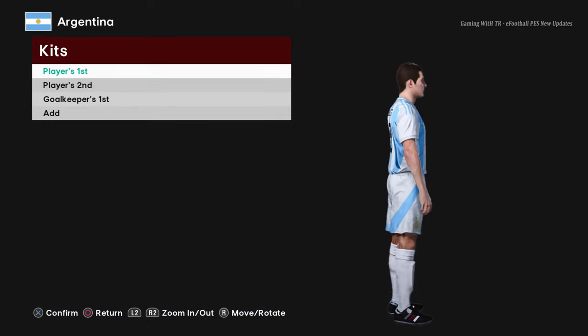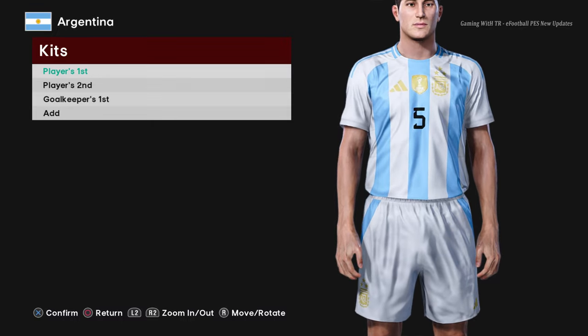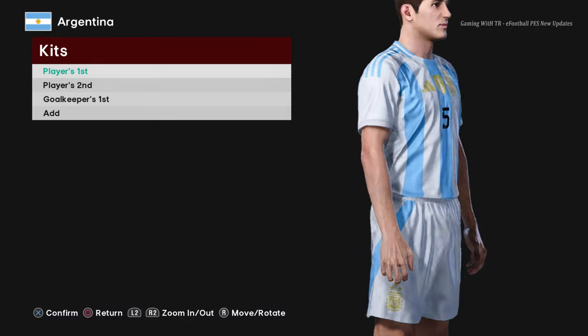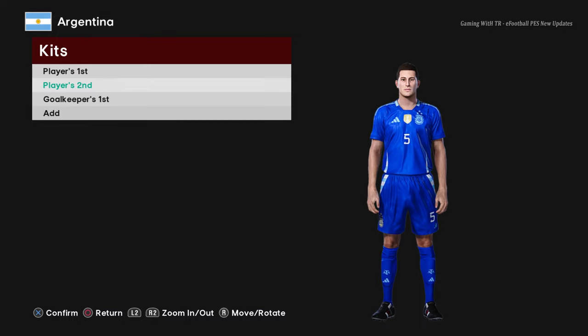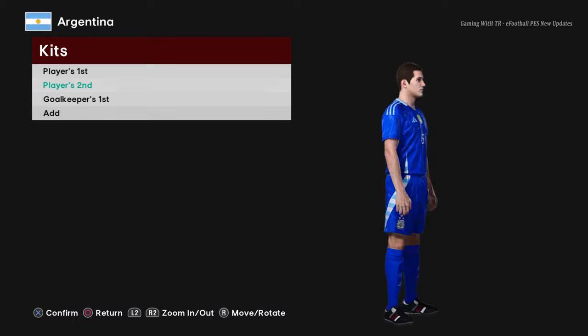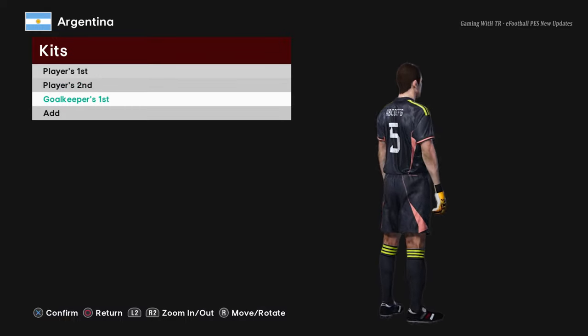Here is Argentina — this is the home jersey for Copa America 2024. You can see the World Cup badge, the World Cup winning emblem, is on there. Here is the away version, that's pretty cool, and here is the goalkeeper version.